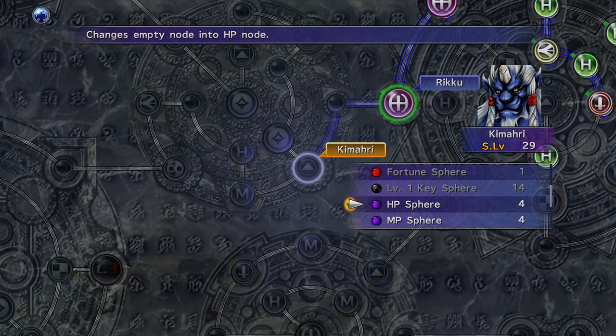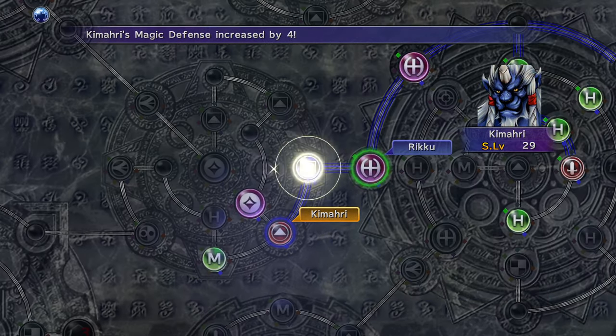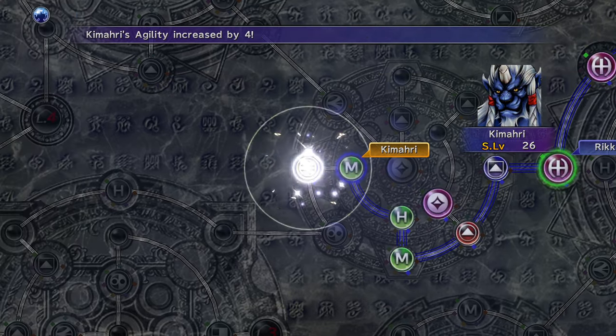Kamari and Riku will break into the dispel sphere grid. Use the magic defense sphere and remaining MP spheres.